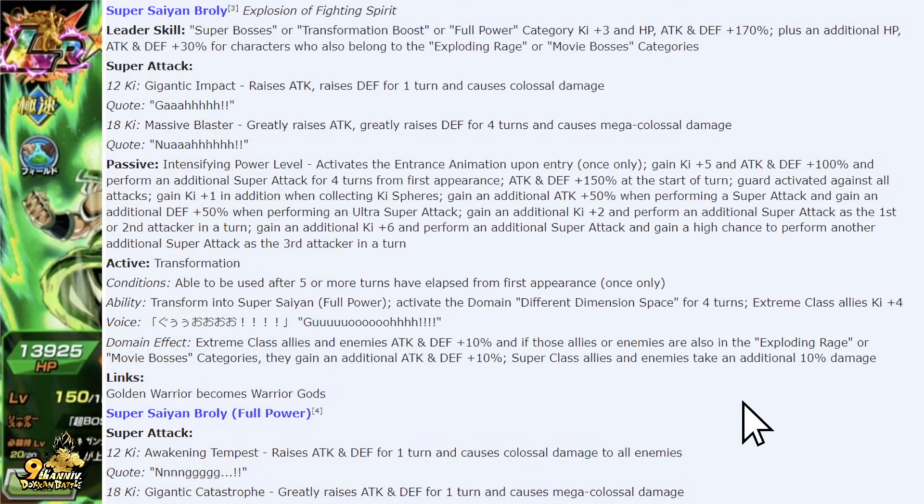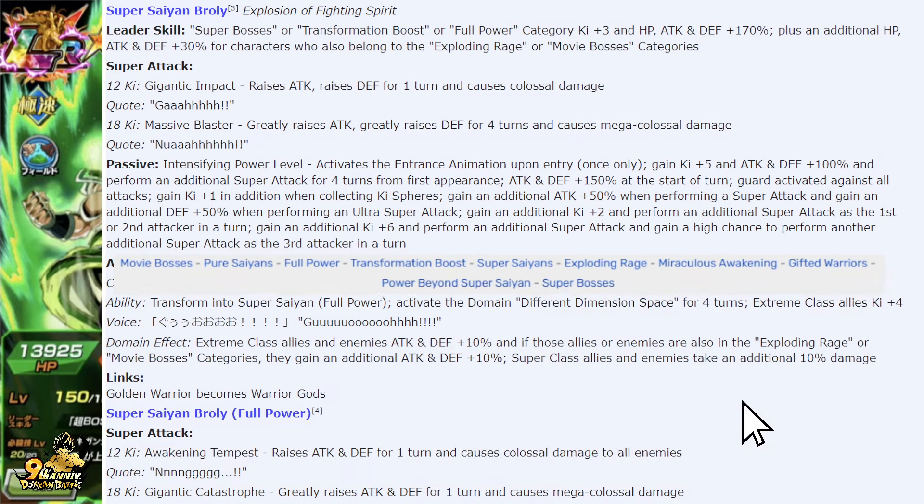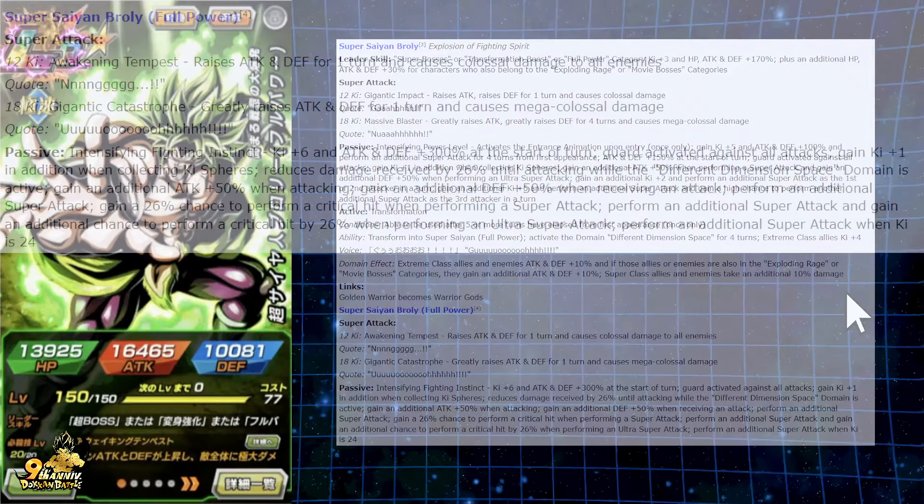The categories for Broly are: Movie Bosses, Pure Saiyans, Full Power, Transformation Boost, Super Saiyans, Exploding Rage, Miraculous Awakening, Gifted Warriors, Power Beyond Super Saiyan, and Super Bosses. The links are basically the same as the physical Dokkan Festival exclusives — add Legendary Power on there as well. No Big Bad Bosses for Broly, but it seems like we're okay without it. When running other units you want those units linked up, so you might run Broly in floater position.